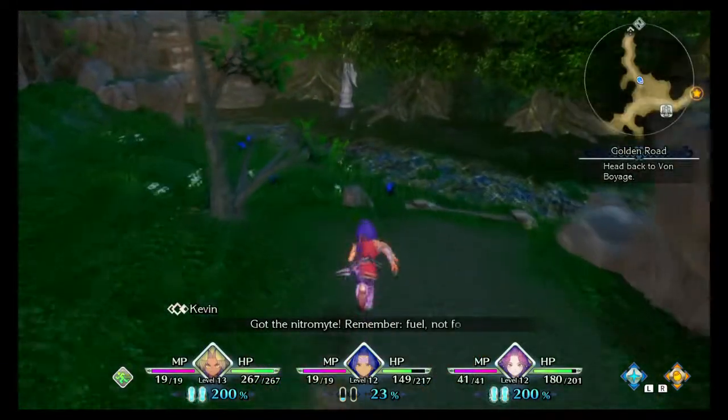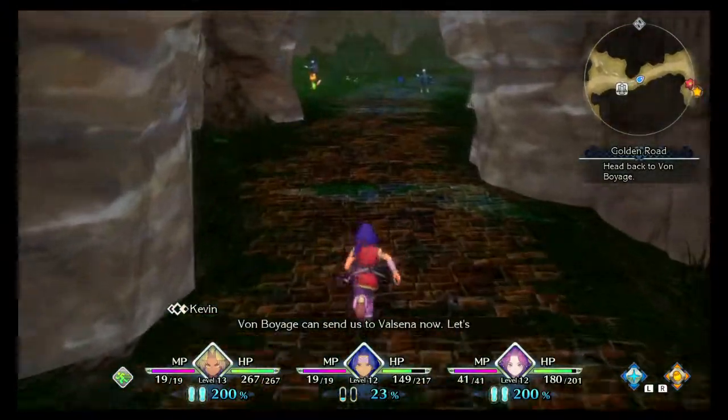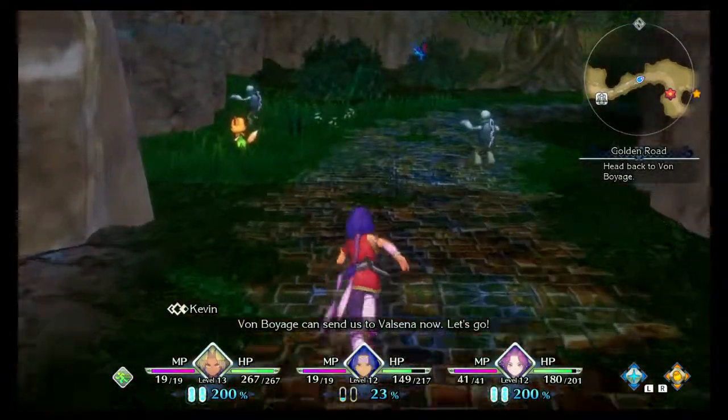Got the Nitromite! Remember: fuel, not food. Von Boyage can send us to Valsana now. Let's go!